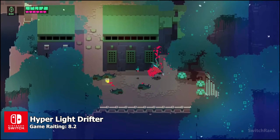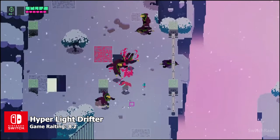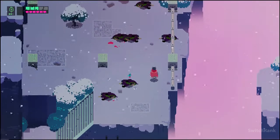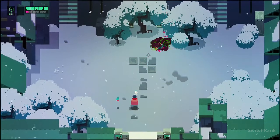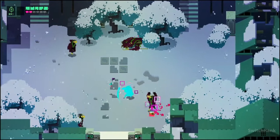If A Link to the Past was set in a post-apocalyptic sci-fi slash fantasy world, Hyper Light Drifter would be its equivalent. That's about as much detail as we can give you regarding what the game feels like — explaining its essence would require more than just a few hours. Hyper Light Drifter isn't merely a sci-fi journey; it's an immersive encounter.